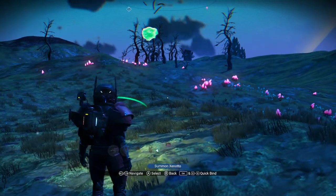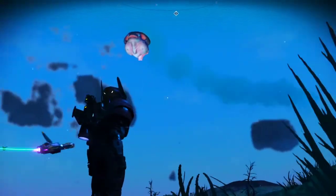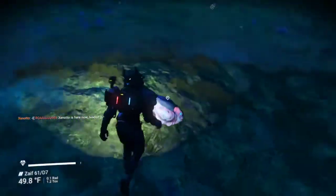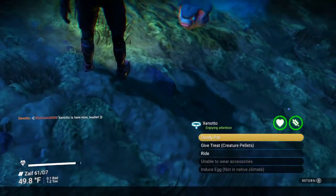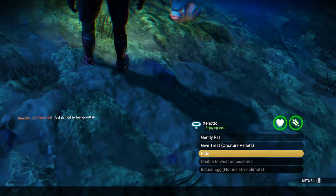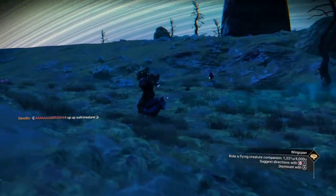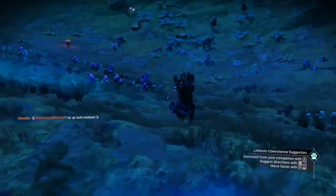Here he is! This is what I've been trying to use for my flights. Let's give him a little bit of pets, get my feed to make him feel good, get him all set up. Let's go for a ride — I just want to show you my little buddy that I ride on.